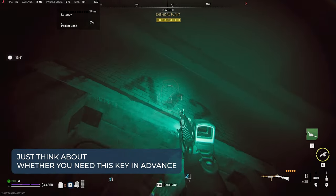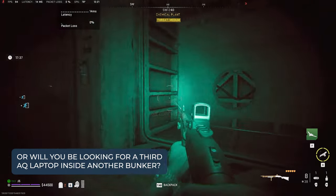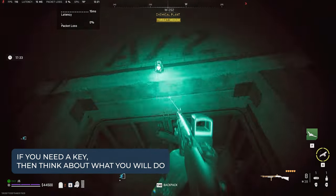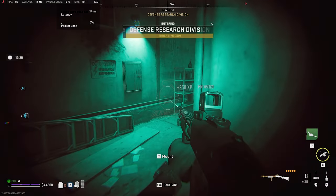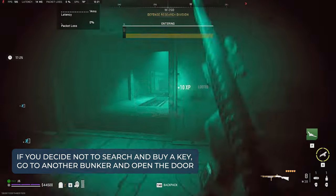Think about whether you need this key in advance, or whether you will be looking for a third AQ laptop inside another bunker. If you need a key, think about what you will do if you do not find it — buy or collect items for barter? If you decide not to search and buy a key, go to another bunker and open the door.